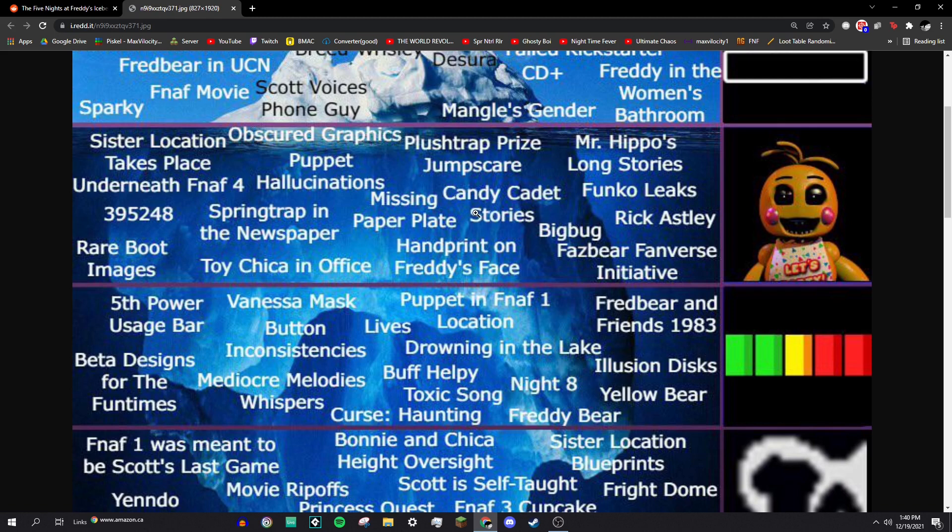Candy Cadet stories: in FNAF 6 Pizzeria Simulator, the Candy Cadet character would occasionally, on rare occasions, tell you these weird disturbing stories that all had a common theme of five things becoming one thing — whether it be five cats being sewn together, five orphans being buried in one coffin, or five keys being melted down into one key to free a bunch of orphans. They're really disturbing stories, and apparently they have some big lore implications.